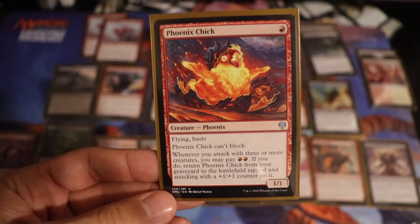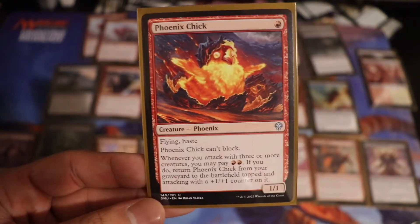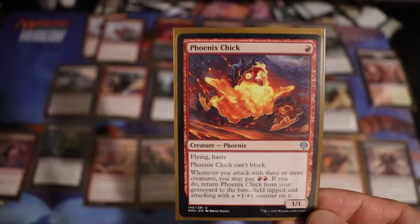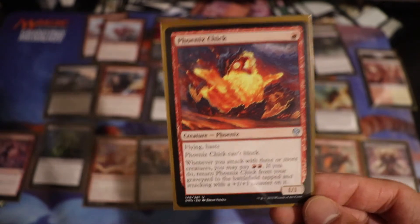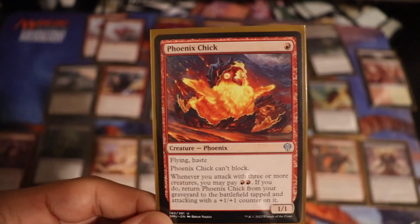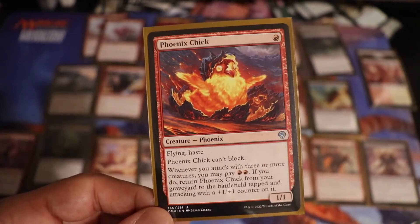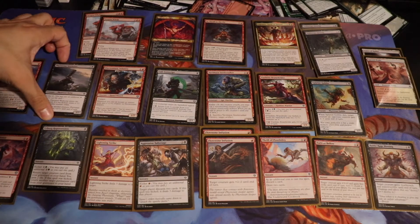Phoenix Chick — always a pleasure to see in your opening hand, because right away you're chipping in for 1. It's annoying, and it has that graveyard ability, which is what I mean by a lot of graveyard interaction in this deck. If I was attacking with 3 or more creatures, I could pay 2 and return it with a counter on it. That actually never resolved tonight, but the one time this was in the graveyard, it made more sense to Urborg Repossess it right away and start attacking again — letting my opponent know their removal still didn't solve the problem. Urborg Repossessing this from the graveyard literally just cost 2 mana. As part of this aggro strategy, I love Phoenix Chick.